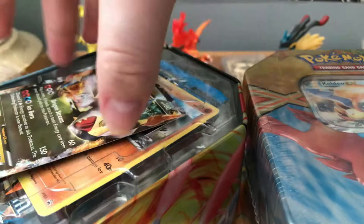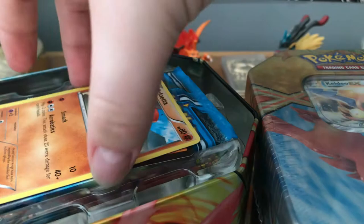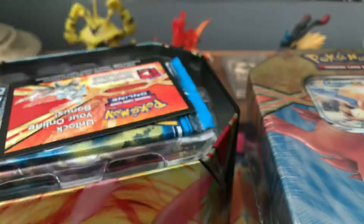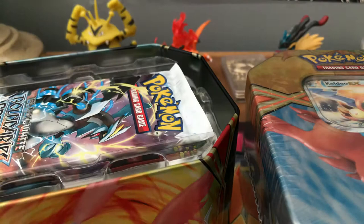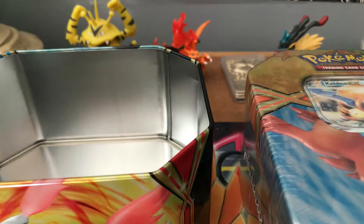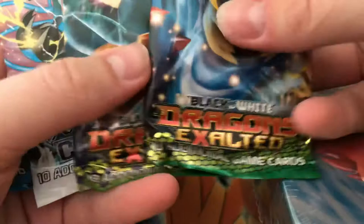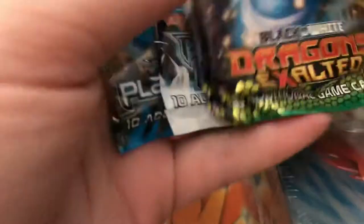Oh yeah, they're old! It's Plasma Storm. So this is the White Kyurem promo, Black and White 63. It also comes with quality plastic. This Meloetta promo — I don't have that — comes with this. I'm keeping it though. And Black and White sets — that is awesome! That is what we were hoping for. So we got two Black and White Dragons Exalted, Black and White Boundaries Crossed, and Black and White Plasma Storm.